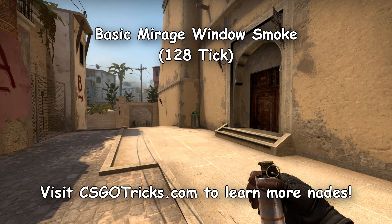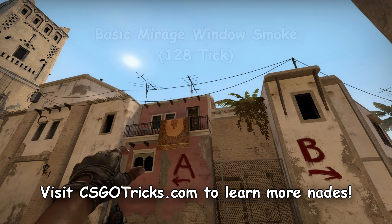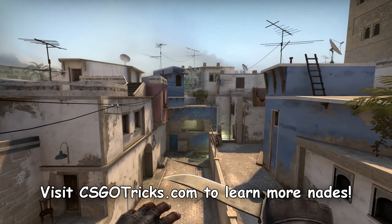Starting from T-spawn, a good window smoke is always a necessity. Here's a nice window smoke. All you do is position yourself near the trash can, aim at the upper right side of the door, hold D and jump throw.